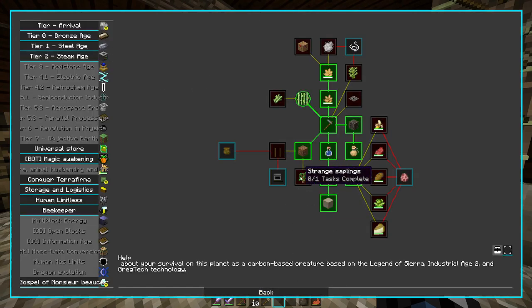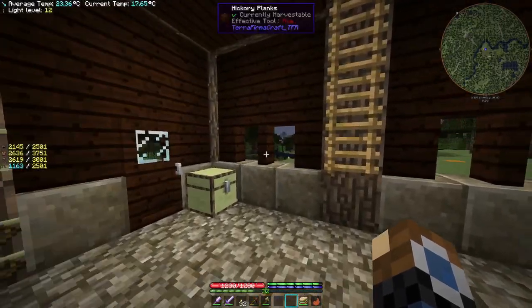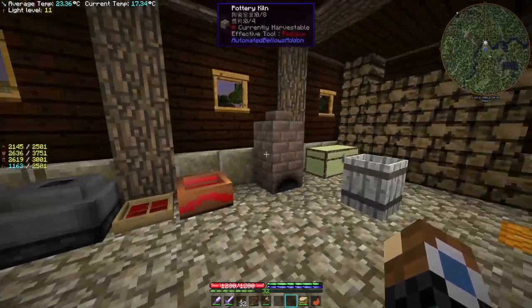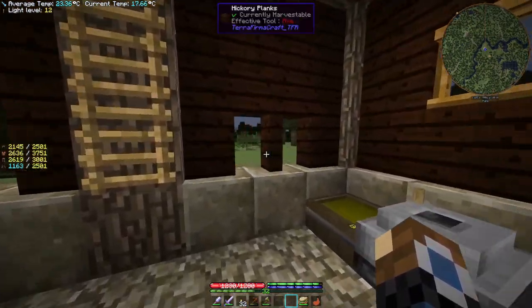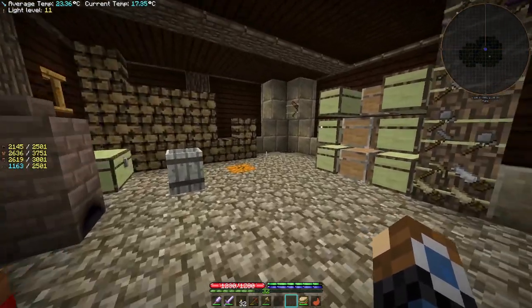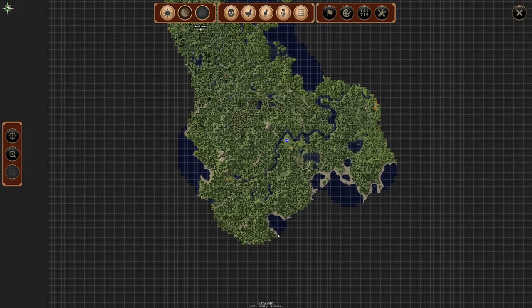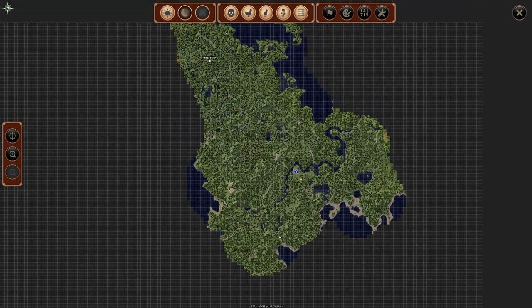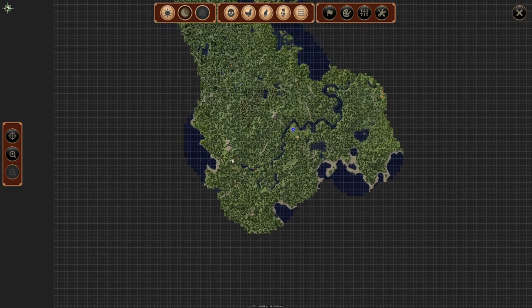I was wondering if that strange sapling was going to help us get our hands on some more wood, but seemingly not. Now that it is getting on to early spring and we are coming out of winter, crops will start spawning again in the world when we are out exploring. So that's exactly what we are going to do — go out for a little exploration. We are going to go exploring north towards the equator and see if we can find some of the crops more likely to appear close to the equator.